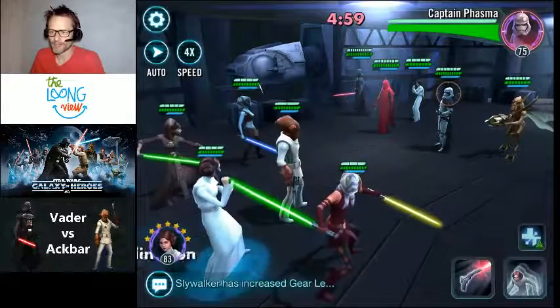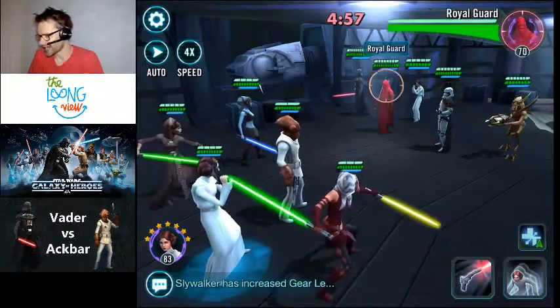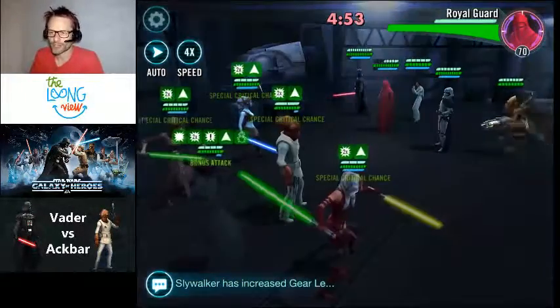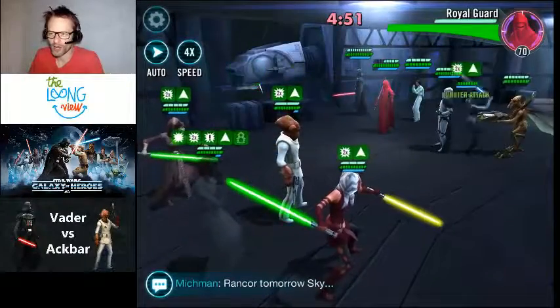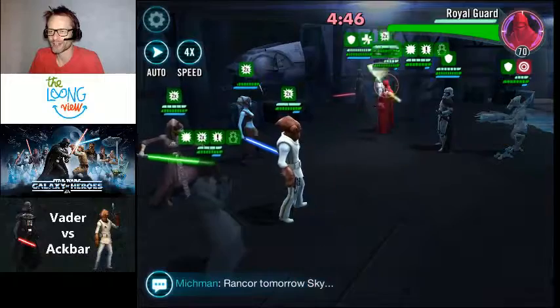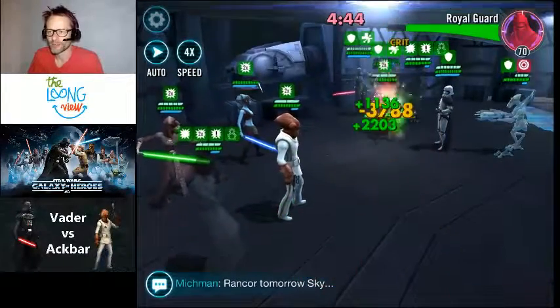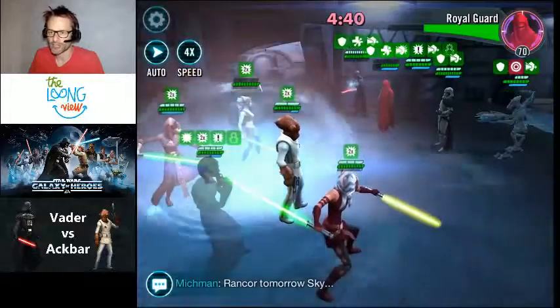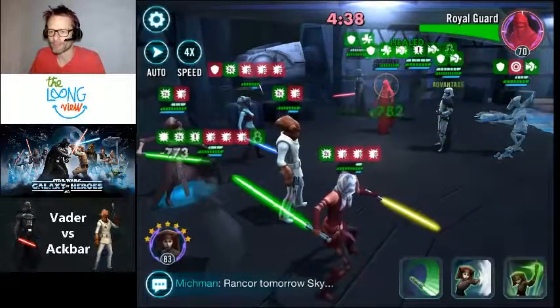Here's my squad — all light-sided characters, fairly lightweight but fast and with good critical attack damage. Ackbar's just done his leader attribute, and we're just going to cycle through. I'm attacking the royal guard which is a tank character. I hate tanks — any squad with a tank, I think it's just not playing fair, very boring. So take the tank out first. I've got three Jedis, Leia, and Ackbar.